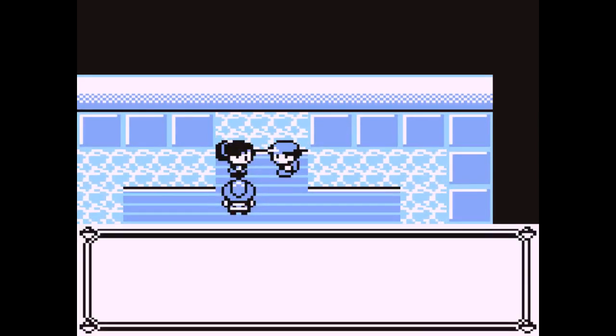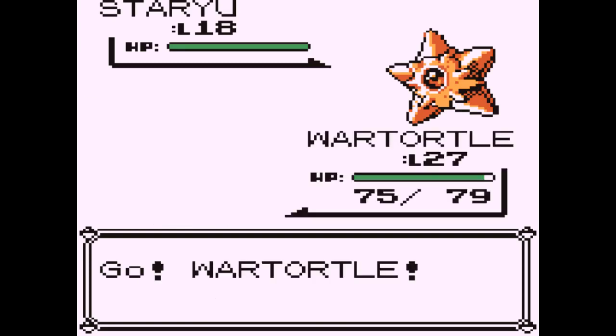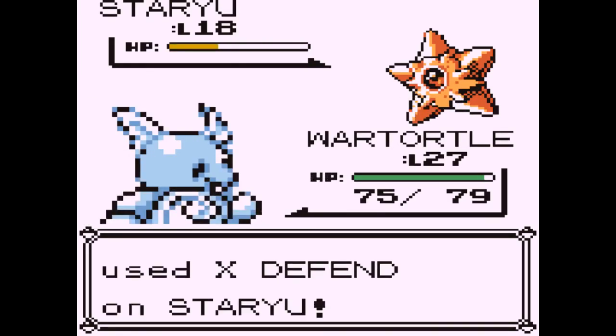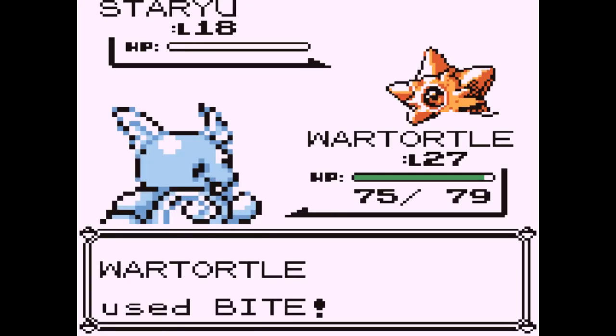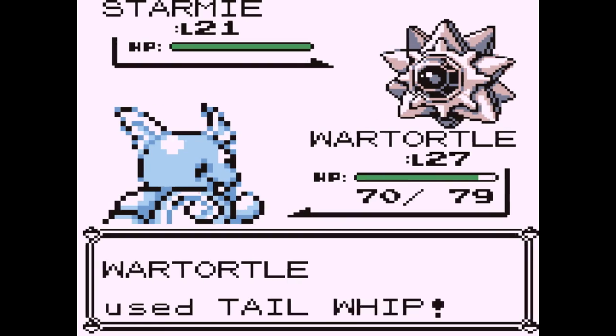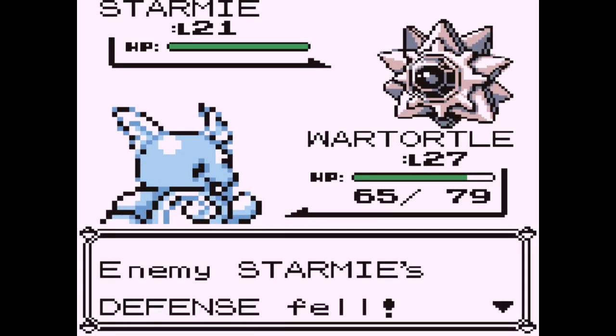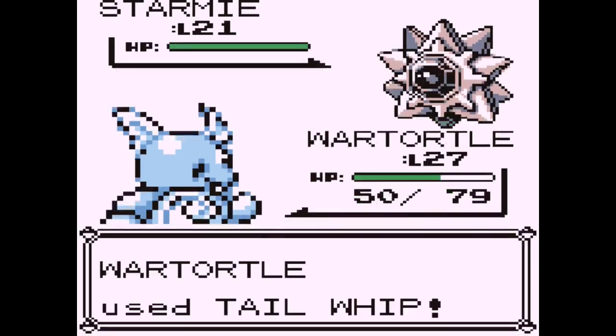And then you fight Misty. The reason we fight Misty is because her Starmie has a certain special value that allows us to encounter Missingno. So you defeat her Staryu, and you lose to her Starmie. The reason we have to lose is because we have to use the Starmie again for the second time we want to encounter Missingno.